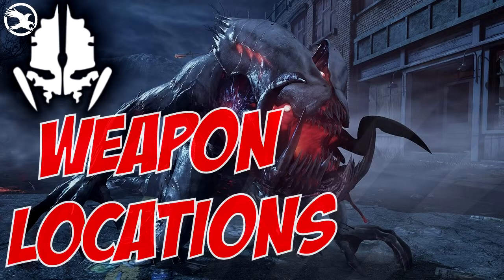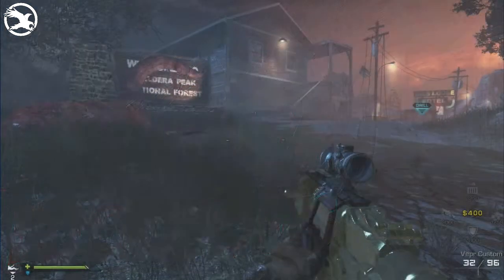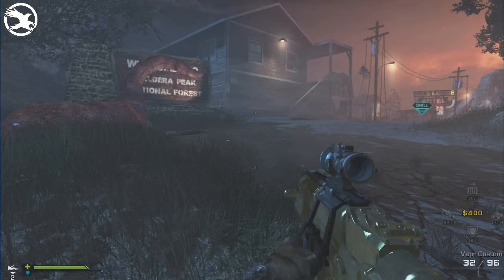Hi guys, I'm Spirit of Claw and welcome to my new guide on where to find all 23 purchasable weapons in Extinction. The first area we're going to search is the lodge, and in this area we're going to find eight weapons which are purchasable.